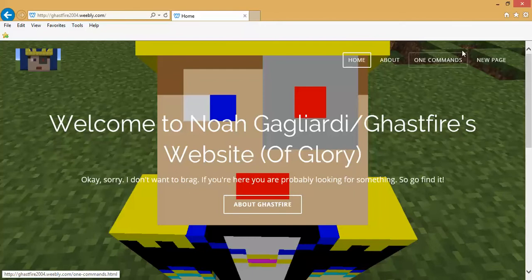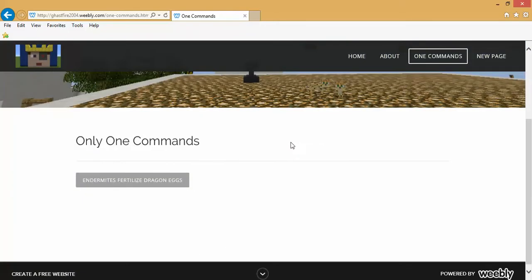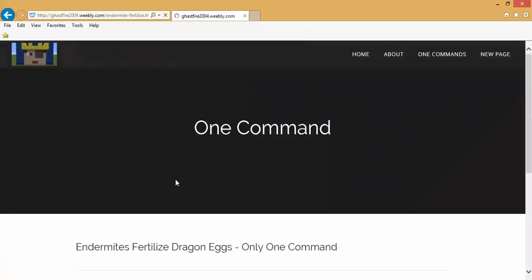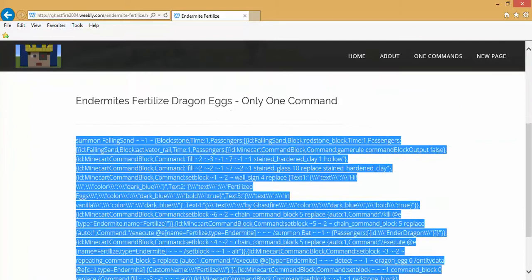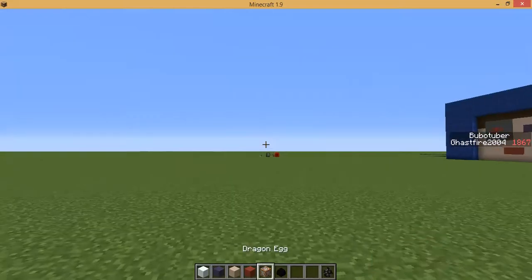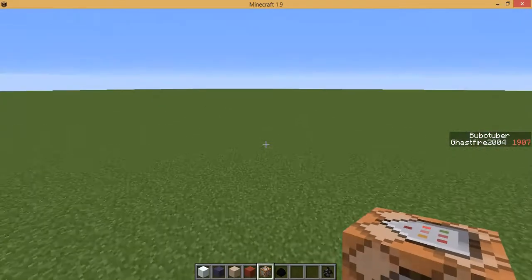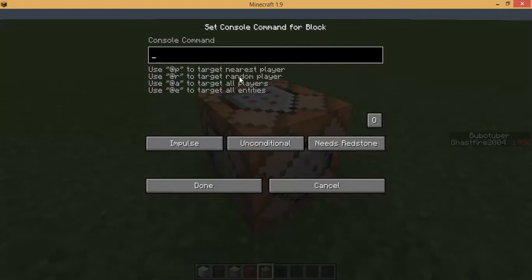You want to go to one commands, up in the corner, and scroll down to the first one command, because there's not any more, which is Endermite's Fertilized DragonX, and then you're just going to take this off. Copy it with Control C, go back into Minecraft, take a command block, and then paste it with Control V. Then it should go in here, and then you press always active, and just leave the command block.